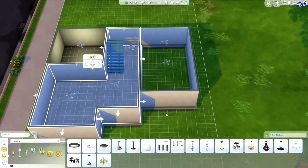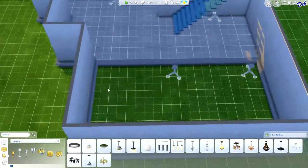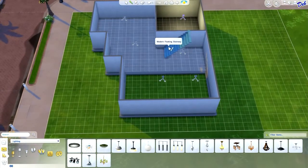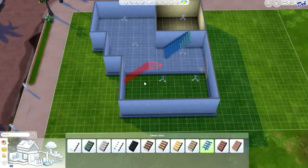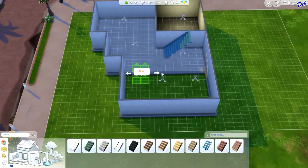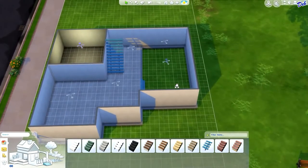So that's how you do it and that's all that you need to do. The next thing, of course, is just plop in some stairs. Go ahead and put these right here, and there you go — you've got your open sunken room.